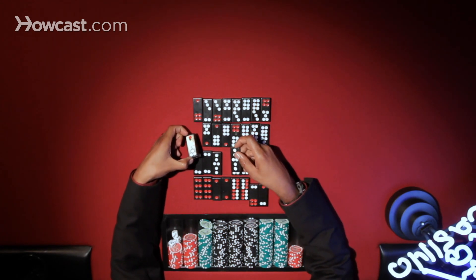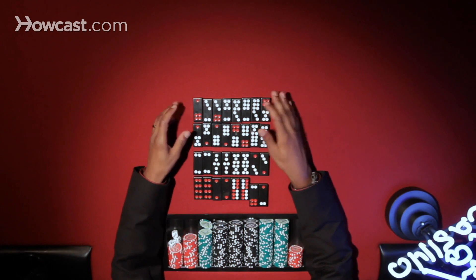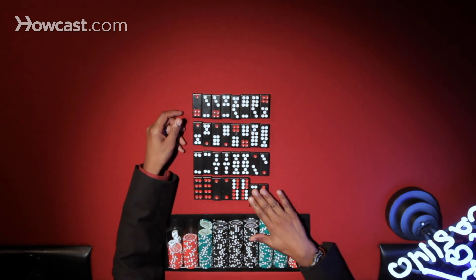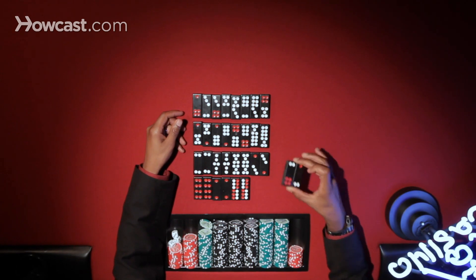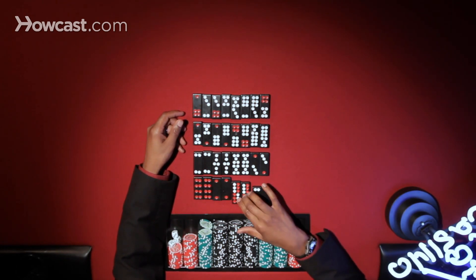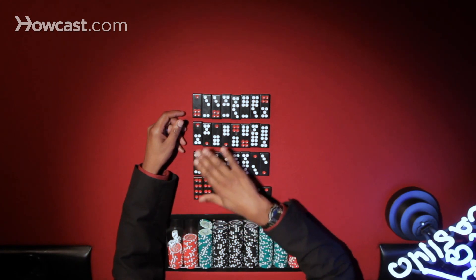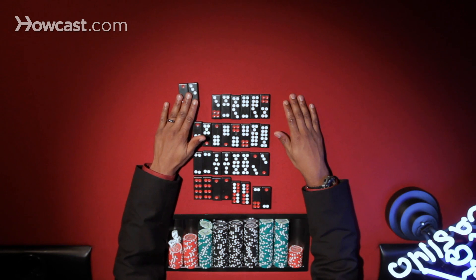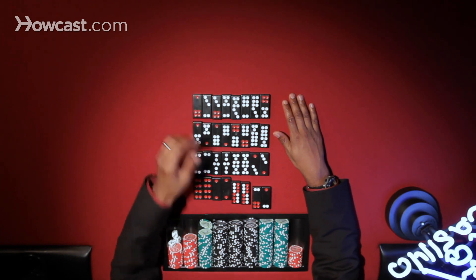Here you'll notice that we do have sixes, but they're of different styles. Everything is already paired up. As a pair, these two tiles together beat anything else, and then these two would be the next most powerful. It goes all the way down to the mixed five, which, even if it's the lowest pair, is also still very strong.